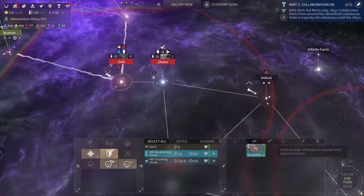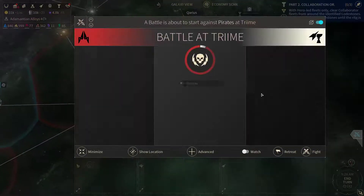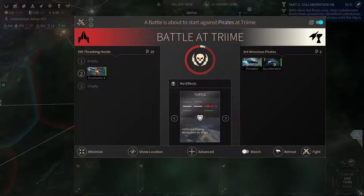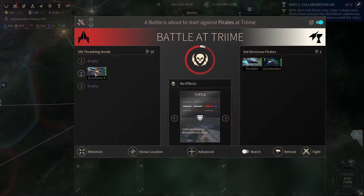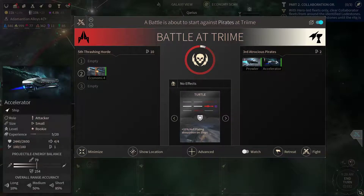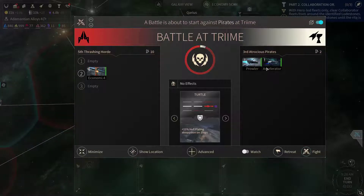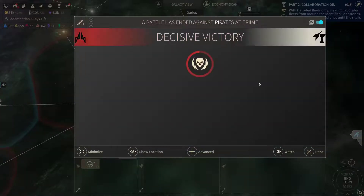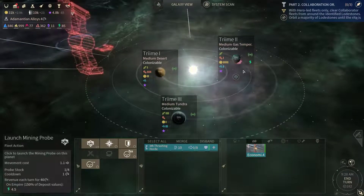Friend of food has come to an end. We've got a battle at Trime — not too concerned. They are short range, so are we, but they don't have that much firepower compared to me. So let's go for turtle. Now let's start mining the Quadranex.